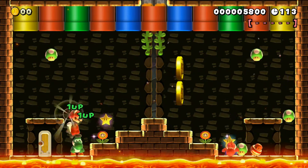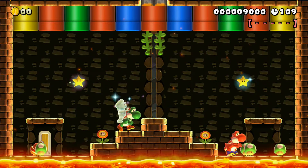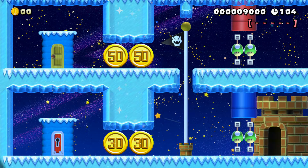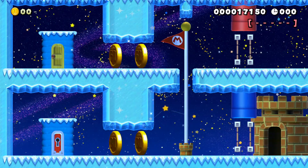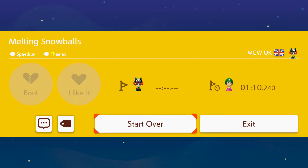I'm going to get the green Yoshi this time. It's not overly difficult — I mean, I've done all of that in under 100 seconds. I could have set the timer a lot tighter, but it's intended to have a lenient timer. It's intended to be a fun stage, a nice and easy stage to complete. And there we go — that's Melting Snowballs.